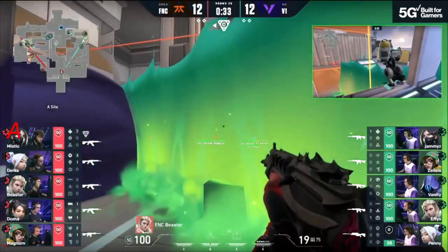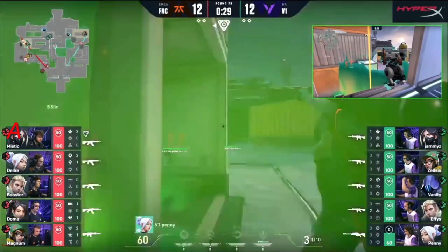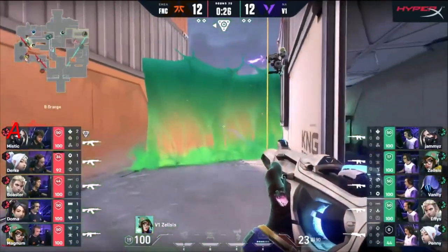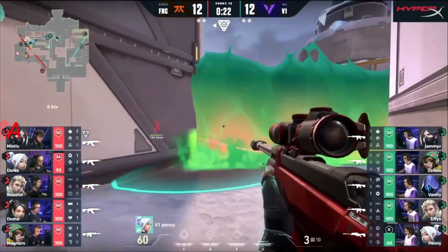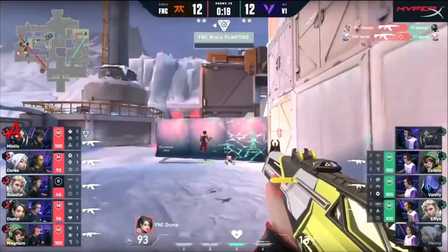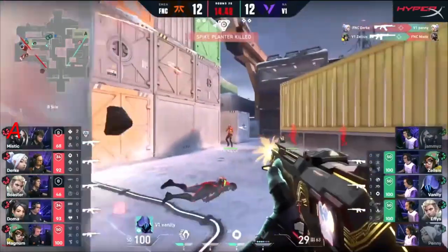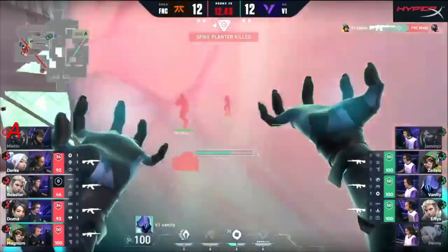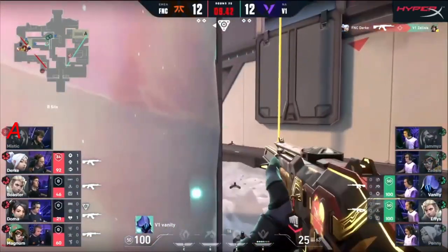Down to 36 seconds — V1 have shown they can play slow too. Boaster's in here trying to sell a fake but Penny already posted up, finding the right information. Fanatic have got to go now, 20 seconds — committed, they have to hit B site. Boaster and Durka in quick combination find two — Jammies and Penny are down. It's on Vanity to try and dissuade the denial on the spike plant.